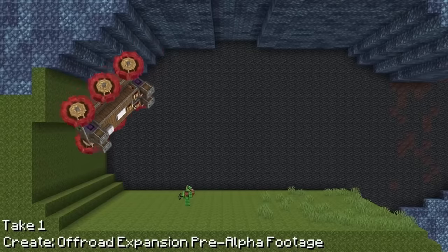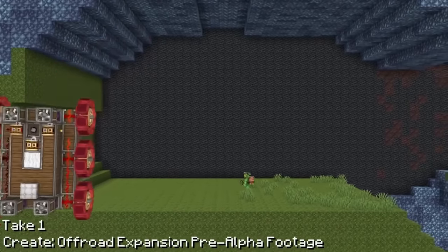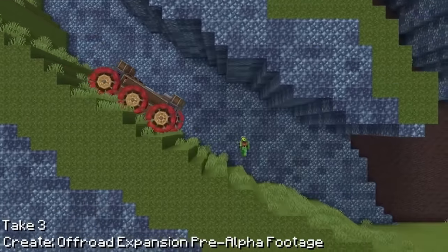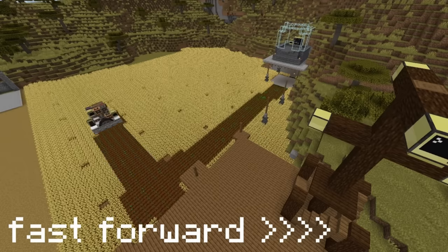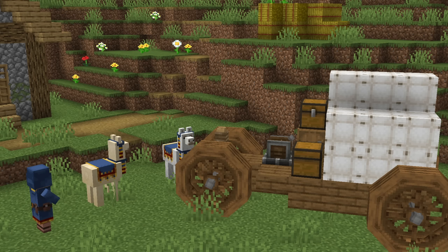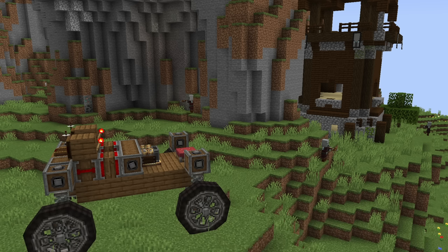Create Off-Road is going to basically add wheels and different movement contraptions you can use for building essentially cars or trucks in your Create world. This is a little bit more of a simple add-on, so there isn't too much to talk about here — the blog doesn't even really mention it beyond an offhand mention. But based on their Discord activity, they have been moving steadily along.